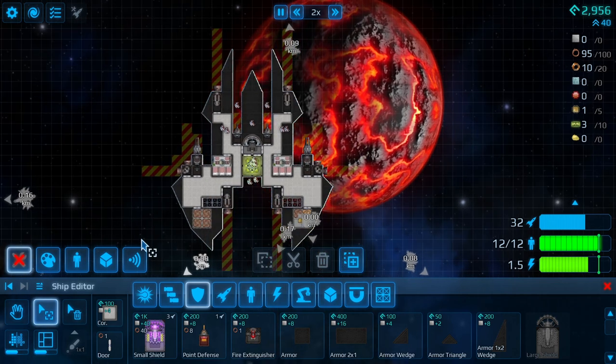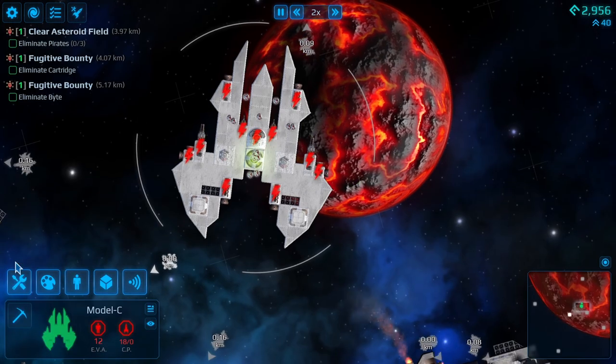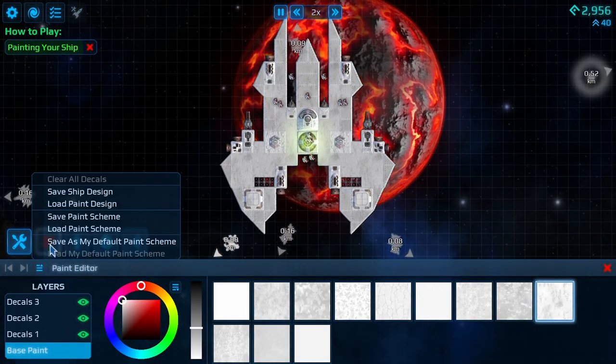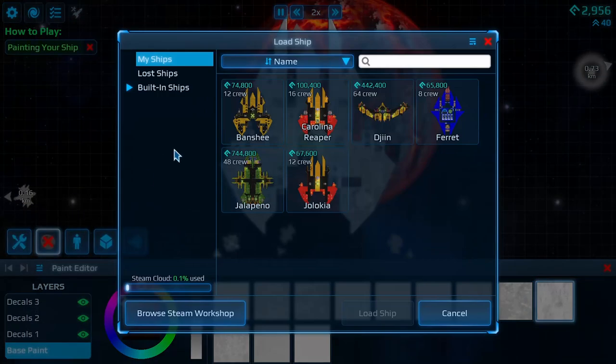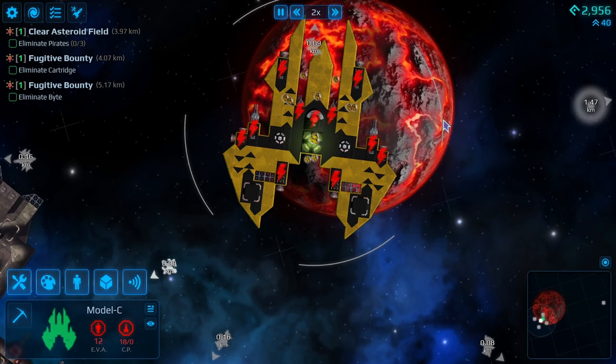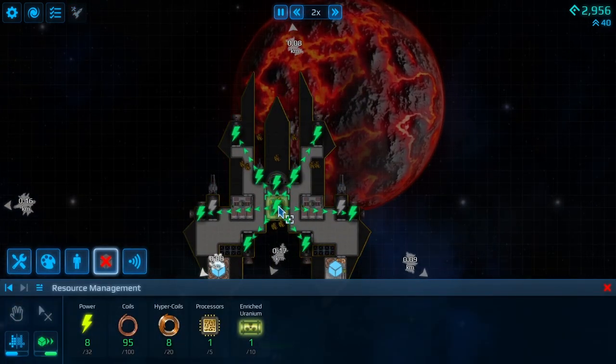Now let's just make sure that we have everything that we wanted on here. Low paint design - we want that one. Okay, very good - that's just made my day. We had better manage the power as well.